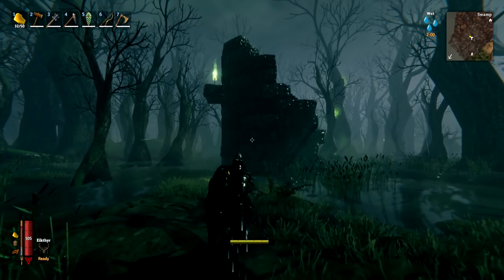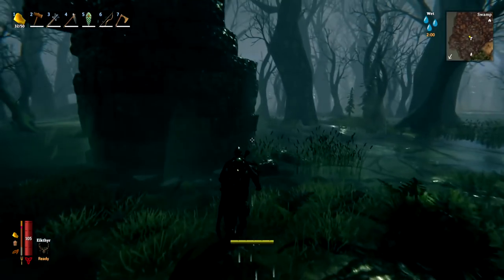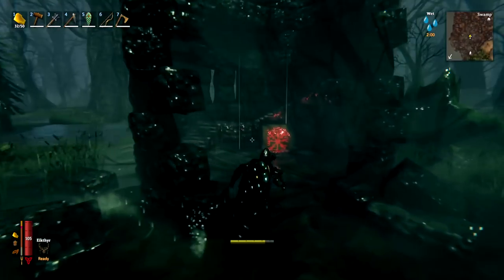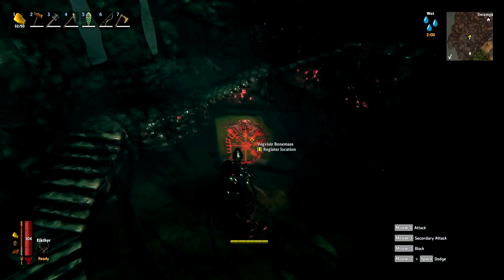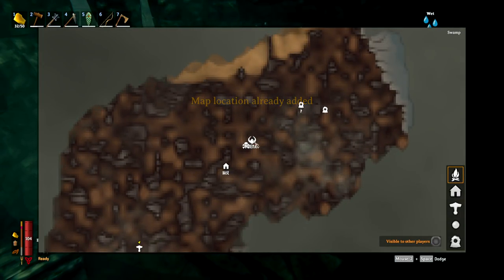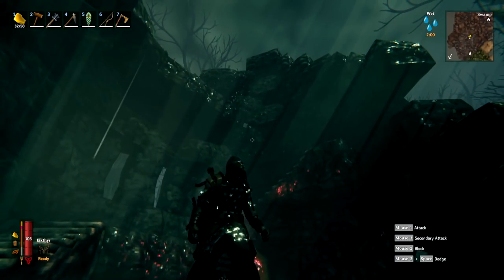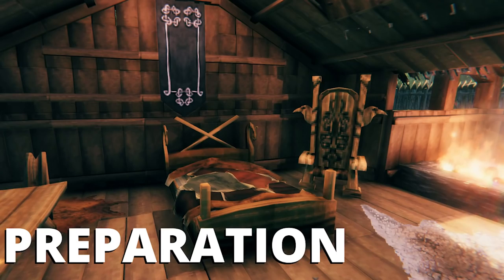Another way of finding Bone Mass's location is if you find a certain structure in the swamp - sometimes when you go inside you'll see one of these registration tablets. Press E and it will register the location. So this is another way of finding him if you're struggling to find the runestones in the crypts - do check out these structures when exploring your swamp.